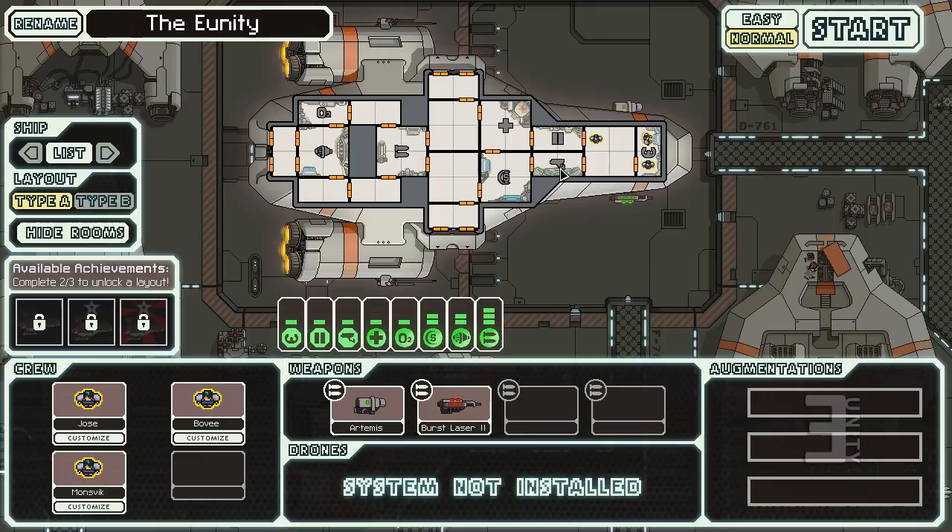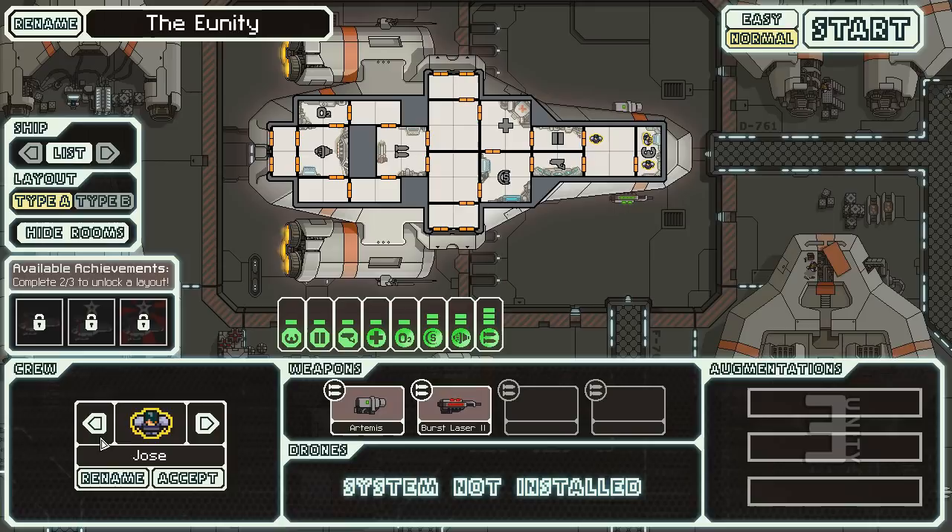We have sensors, med bay, shields, weapons, engines, and the oxygen room. If the oxygen room gets disabled, oxygen won't drain immediately but it won't replenish either — so if you get a hull breach and the oxygen room is down, oxygen will slowly drain from the entire ship.